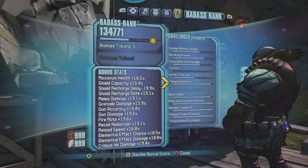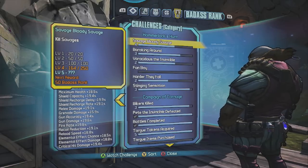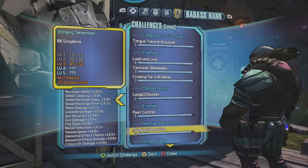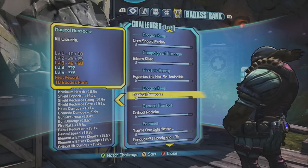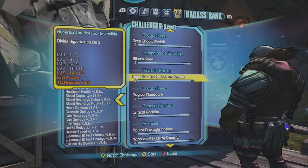Here's another thing: if you want to look at your challenges and sort them by the ones nearest to completion, same thing — boom! Look at that. I only need one more torque token; that's an easy one. This also works for your other things as well, like missions.